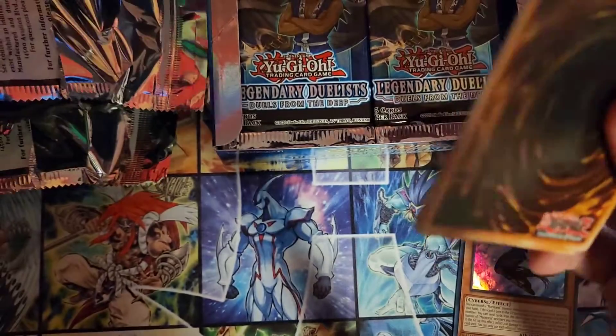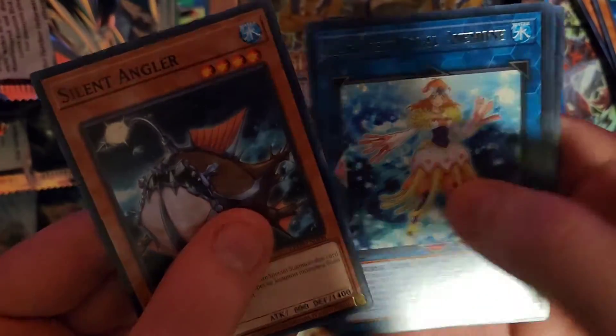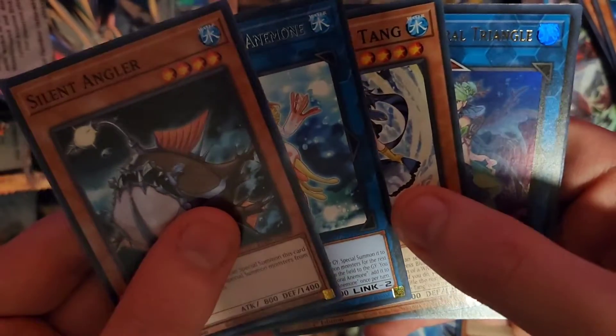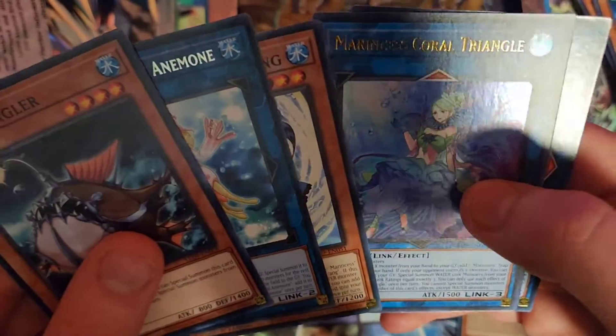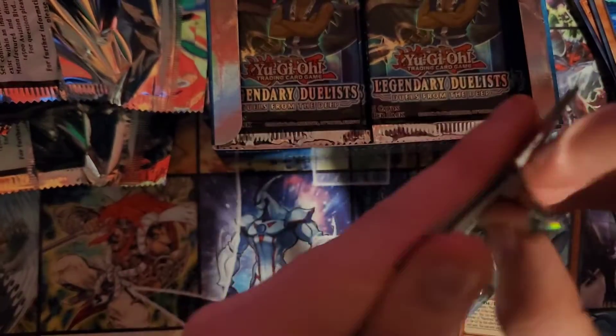Next pack. Oh man, if I can just get one more copy of Dive, everything will be perfect. So... Silent Angler, Coral Anemone, Blue Tang, Coral Triangle. Nice! She's a good card. I think I already had a copy of her though, but two's not that bad.